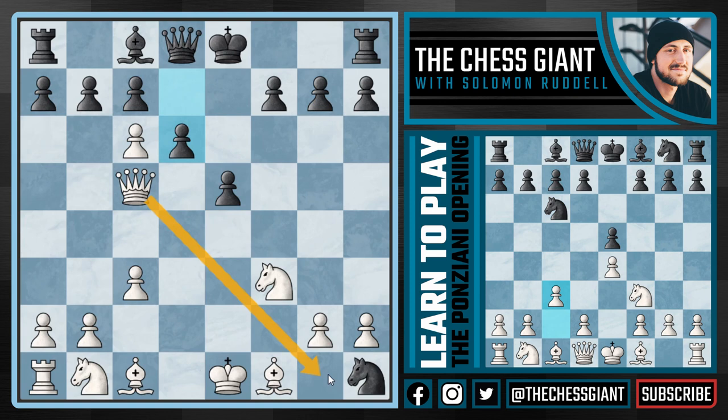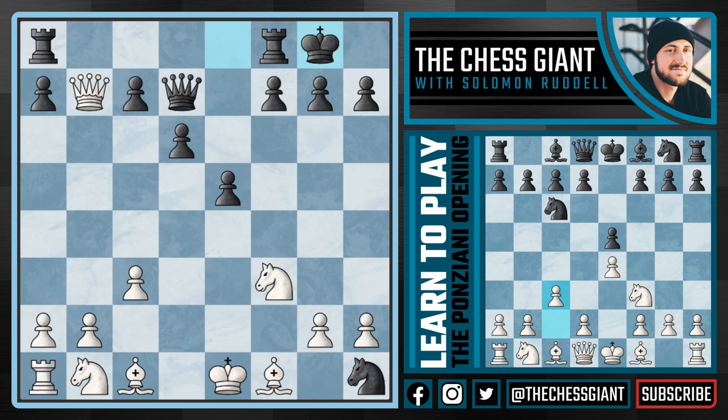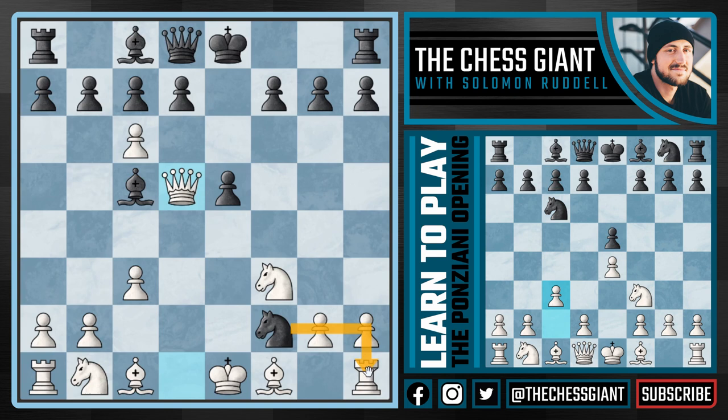Instead I think the best move is C takes B7. An amazing idea — if D takes D5 we're about to make another Queen on A8, and if Bishop takes B7 we have Queen B5 with check, attacking the King and the Bishop. Following Queen D7, we can take that Bishop, play Queen A6, continue with natural developmental chess, get our Bishop into the game, get our Knight, play G3 and Bishop G2. We're already ahead two points of material and about to win two more, meaning Black is going to give up a full minor piece for only a pawn — White is clearly winning. So Knight takes H1 is obviously not the answer for Black.